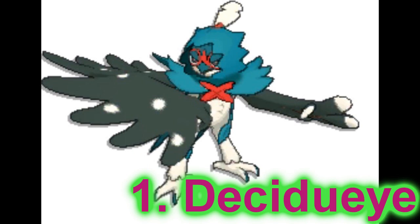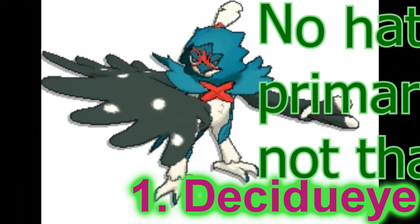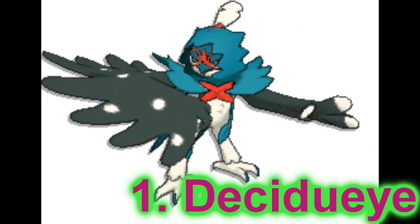Up to number one — this is Decidueye. Decidueye is number one to me. If you guys don't think it's green, I checked — it's kind of green, just so you know, the hood and stuff, and it looks beautiful. For some odd reason, Pokemon Sun and Moon made two of the starters' shinies good — Incineroar and Decidueye. I don't even know why I pick it, but my favorite is Incineroar, but I like Decidueye too. If you have it as a pet or for the holidays, you might want Decidueye — it's just good, it really is good.